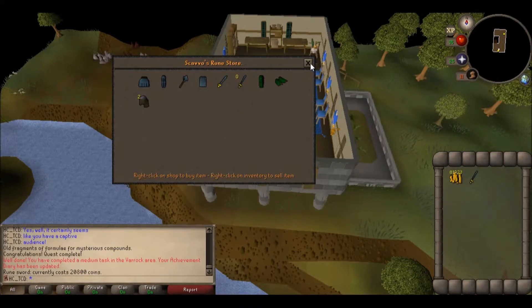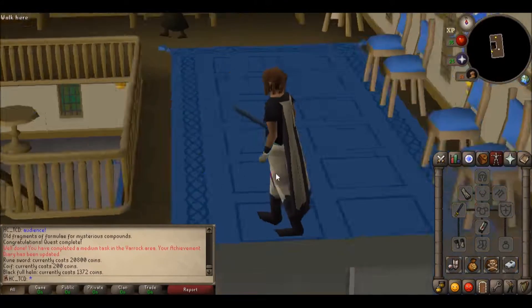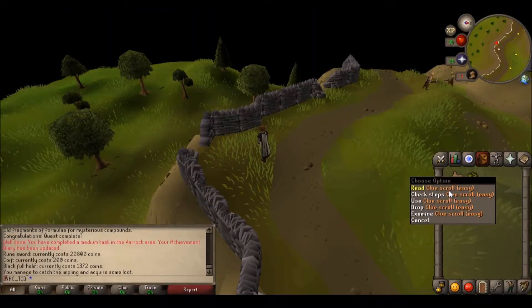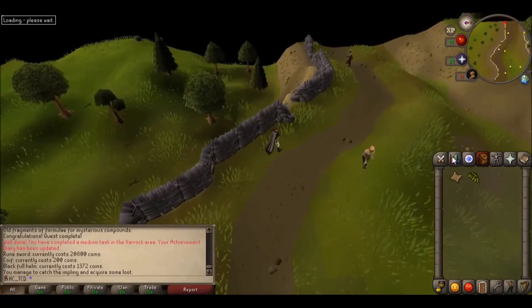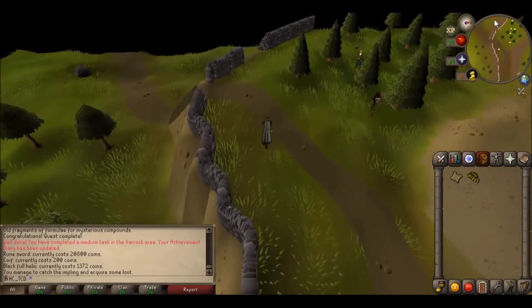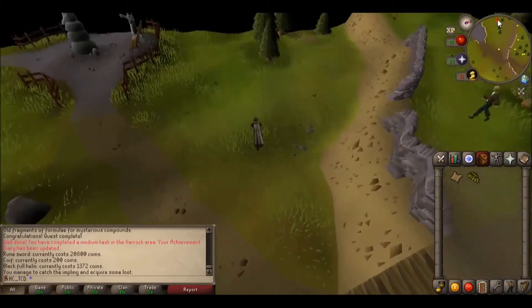Let's go buy ourselves that sword. Should be allowed in here now. It's only 20k — that's pretty cheap. Look at that sweet sword, you can't even see it because of the carpet. On my walk over I literally just caught an Impling and it got me a clue scroll. Let's do the clue scroll before we kill the other guys, because that's exciting — I like the clue scrolls. And great news: dropping the other clue scroll means I can use it as a resetter.